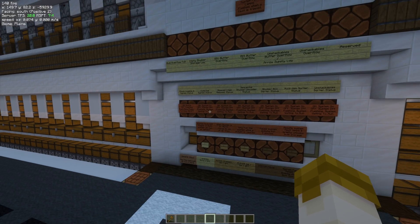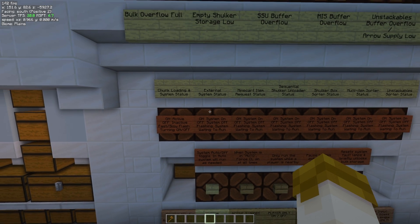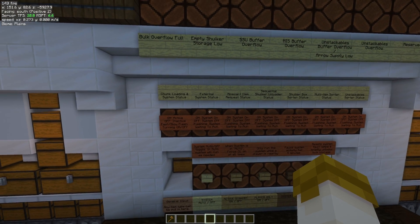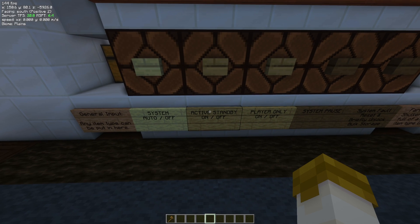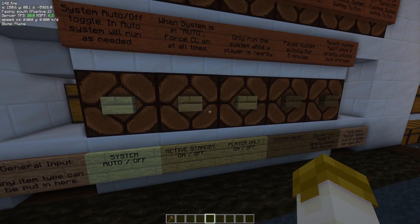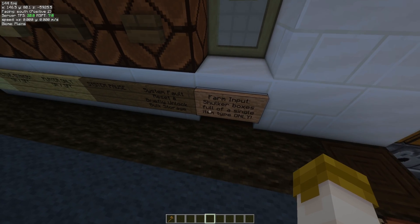The control panel has received some minor updates. First, if a system fault is thrown it will cause the storage system to shut down. Second, I've added an external system status lamp for systems that plug into the chunk loading grid that aren't the storage system itself — think a furnace smelter requesting chunk loading. Third, I've removed the queue mode function as I didn't anticipate using it. Fourth, I've added active standby — when the system is in auto and active standby is on, the chunk loading grid will be forced on. Finally, I've moved the item inputs: the general input where I can dump anything is here, and the farm input where I can put shulker boxes full of a single item type for direct sorting into bulk storage is here.